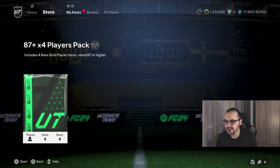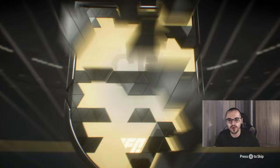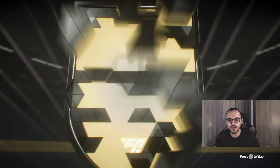Okay guys, this is going to be the last pack of the video. If you've enjoyed it please make sure to leave a like, comment, and subscribe. Last 87-plus times 4 — French center back — this is going to be Renard. Who's next to Renard? Ruben Diaz — 88 and 89. Come on, let's end on a Golazo player... And no, we don't. We end on another duplicate Modric.